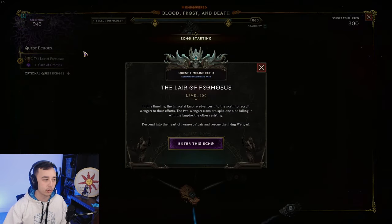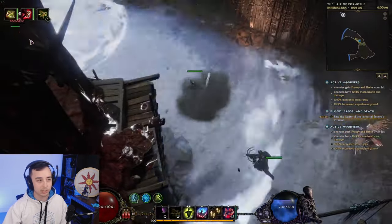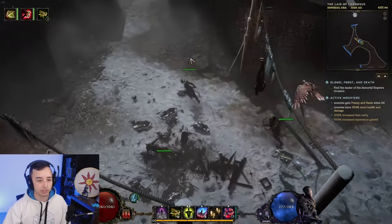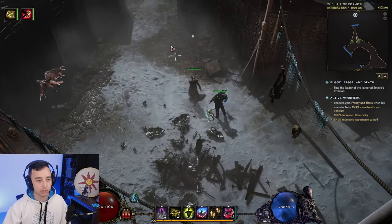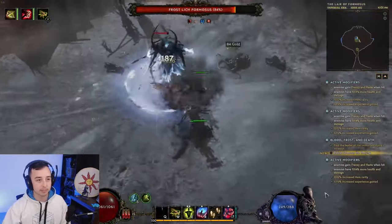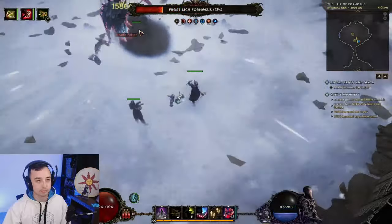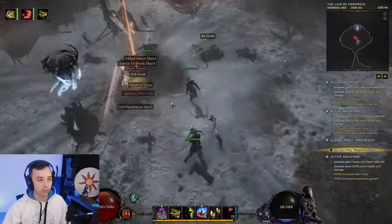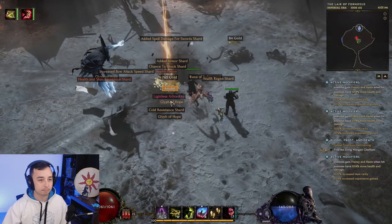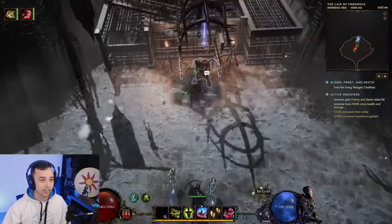We're at 943 Corruption, and we are going to see how the single target of this build does. It is an ultimately squishy build, ZHP only damage, focusing purely on damage and dodging the next hit. So it should deal a lot of damage — technically. And here we go. That was a boss fight at like 950 Corruption. It is pretty powerful, not gonna lie.